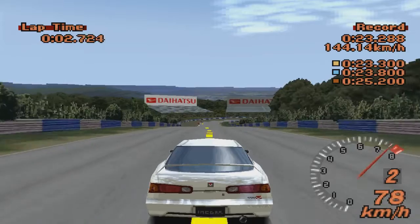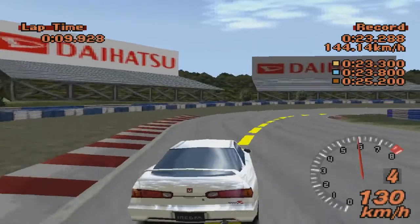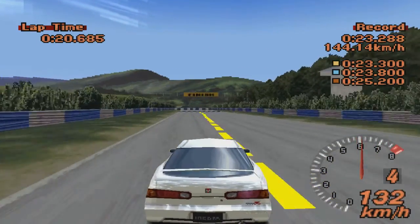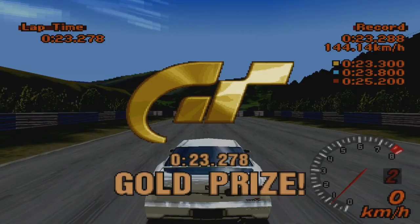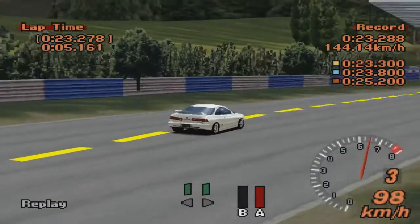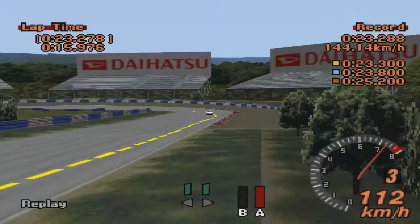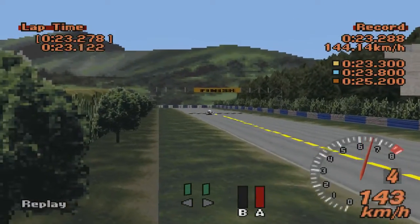Восьмое задание практически зеркалит предыдущее. Все то же самое, та же машина, тот же самый практический поворот, проходящийся на точно такой же скорости. Единственное, что теперь он правый. Правила все те же: разгоняемся, точно оттормаживаемся, на максимально возможной скорости проходим апекс — здесь это в районе 106 км в час, и максимально расширяем траекторию на выходе из поворота. Это задание, как ни странно, я сдал с первой попытки.